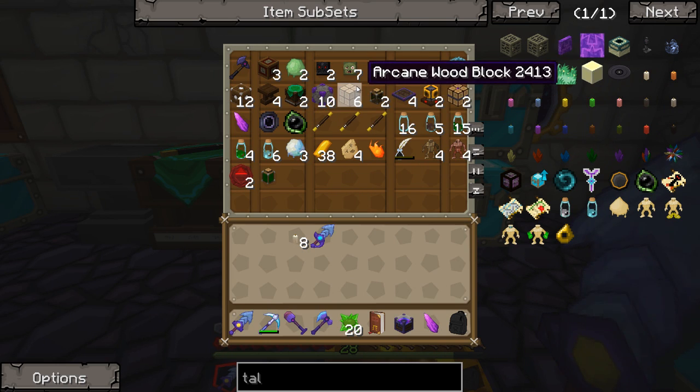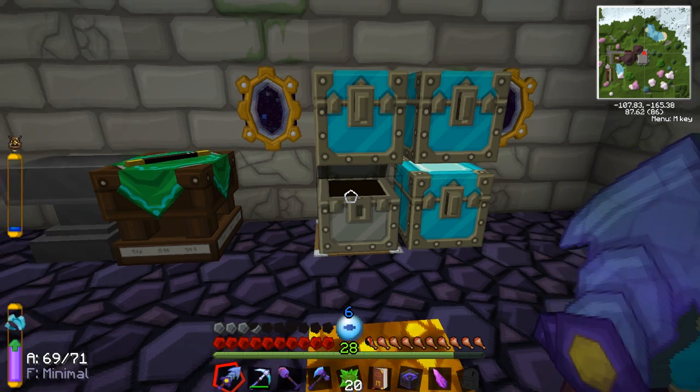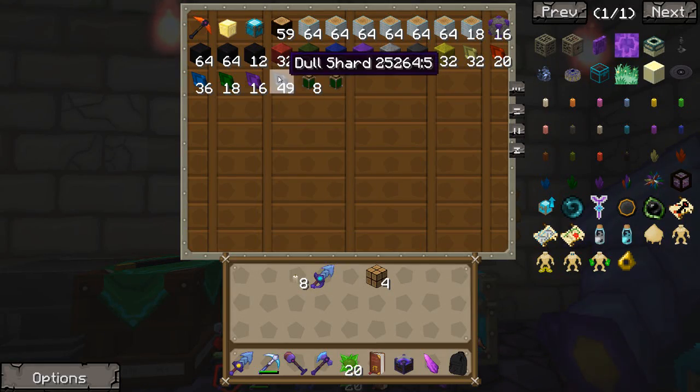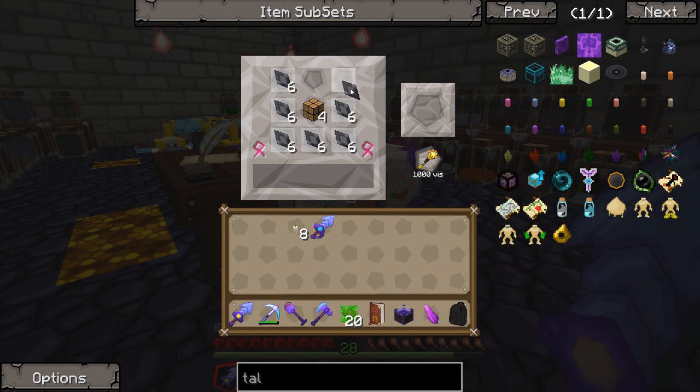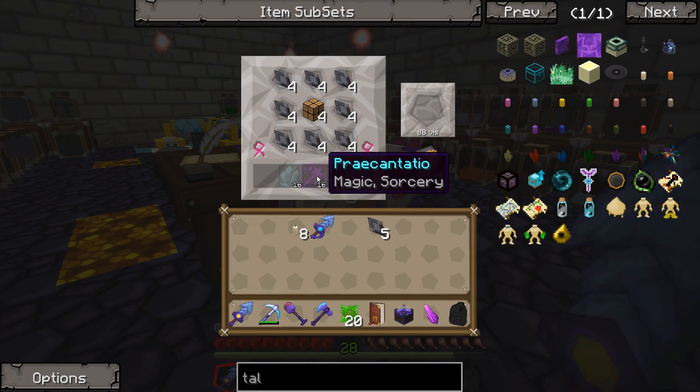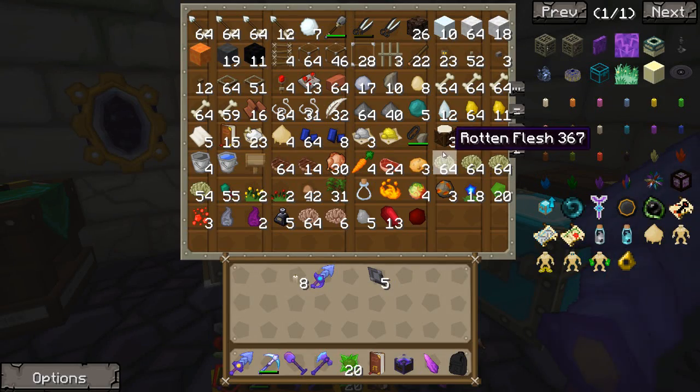We haven't made any of these up, and it could be beneficial. Let's make up four of them. Grab some of these shards — that should be plenty. Place that in the center and surrounded. Perfect. We're gonna need 16 Vitreus, 16 Praecantatio, and 16 Permutatio.